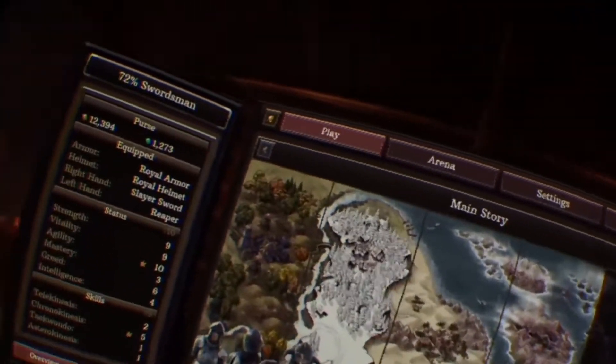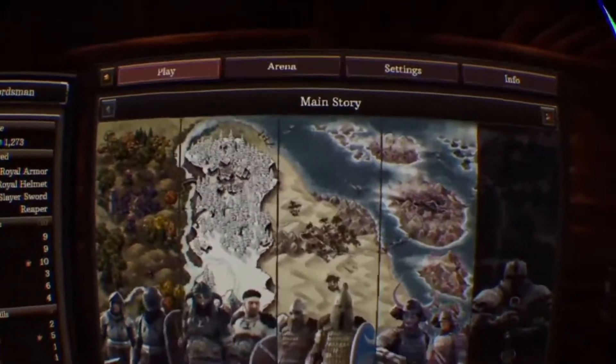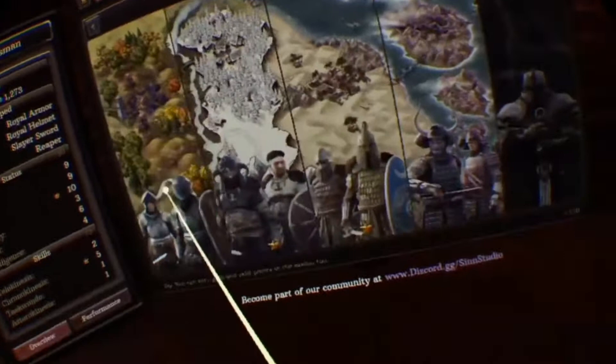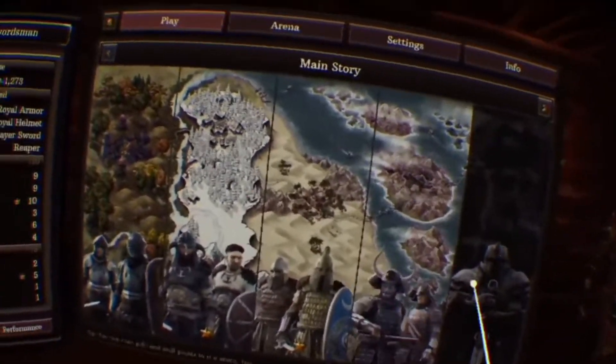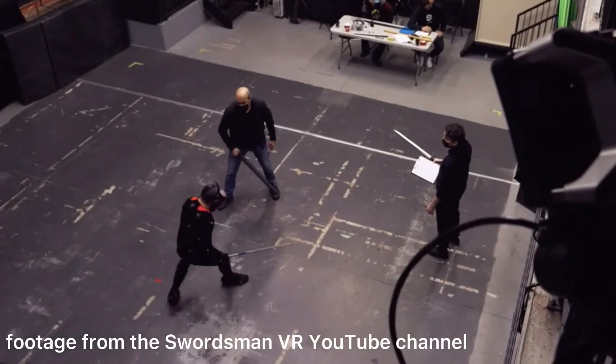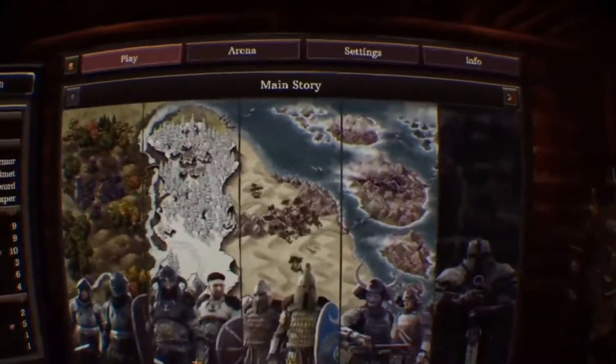Since the Swordsman VR update came out, I thought it was a perfect time to get back into VR. We're going to be trying out the new advanced combat update. Basically, they've improved how enemies react to you fighting them — they deflect more, have more stances, and they've improved enemy animations. I'm pretty sure they even used mocap suits, which is really cool.